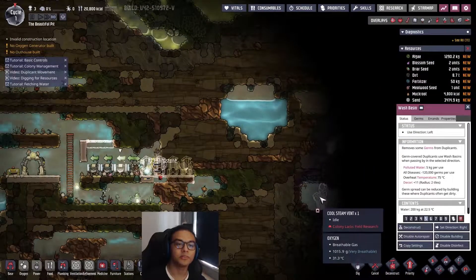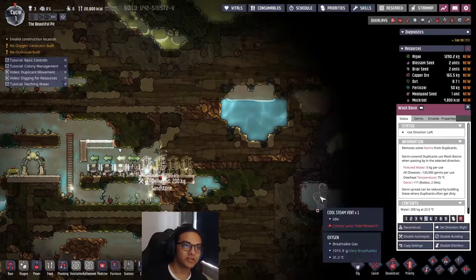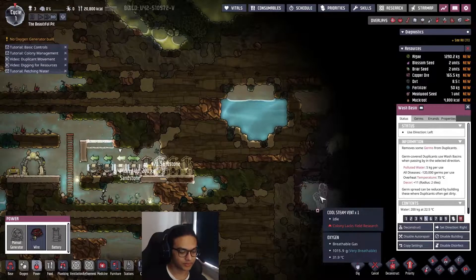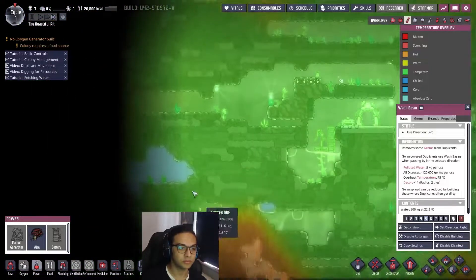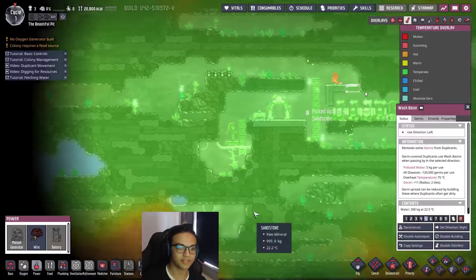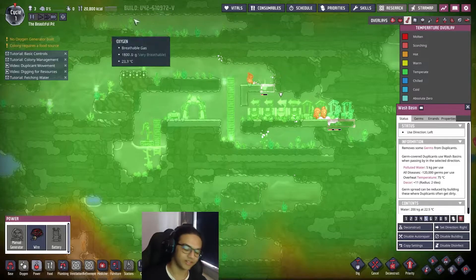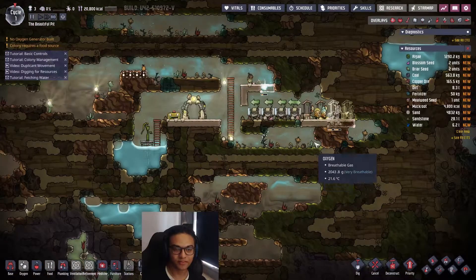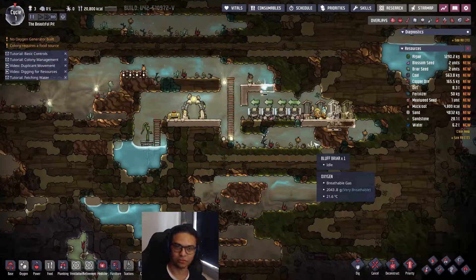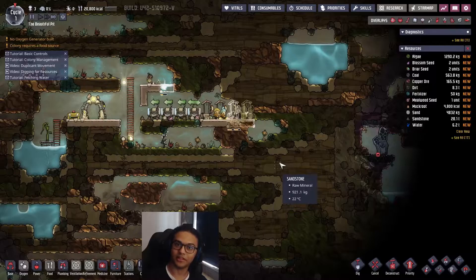The second thing when looking around is making sure you don't have areas that are too hot bleeding into your base. You always want to control temperature, otherwise you'd have too much heat and things go wrong - like you cannot plant food because everything would be too warm for crops to survive. That heat pressure is one of the key challenges of the game.